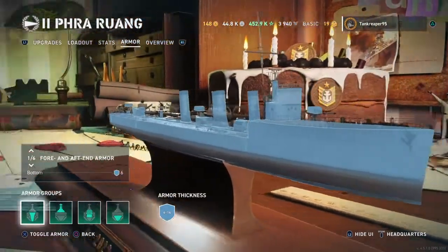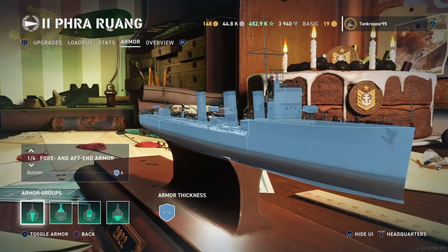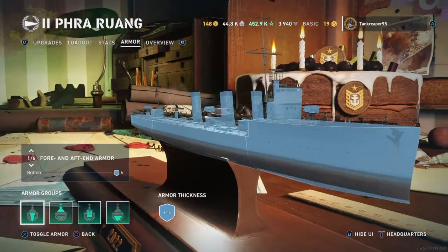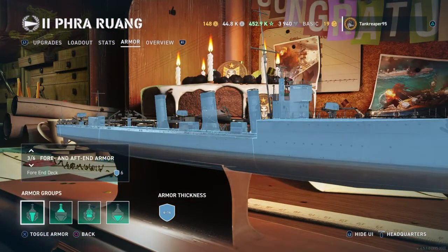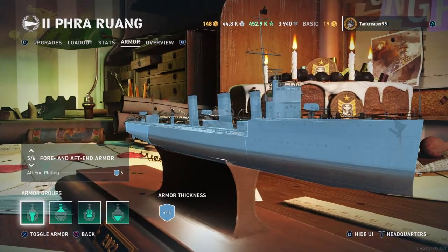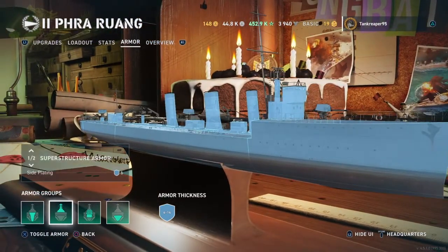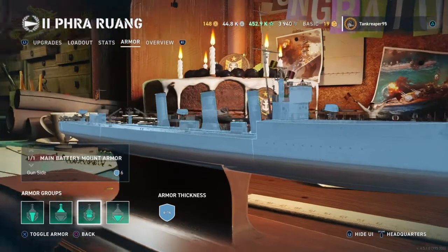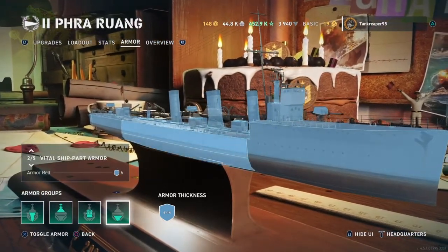Let's talk about the armor. It's a destroyer, so it doesn't get an amazing amount of armor. Pretty much every section — the bow plating, bow deck, bottom, aft plating, aft deck, side plating, top side plates, gun shields, and armor belt — are all 6mm thickness.